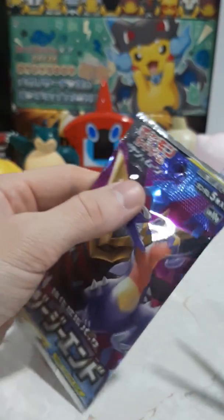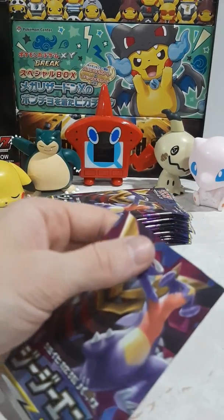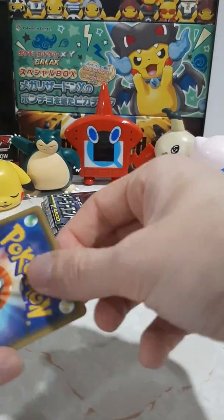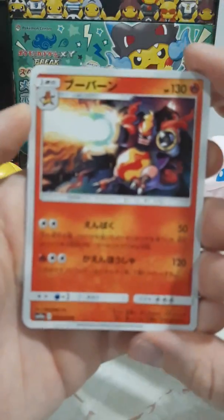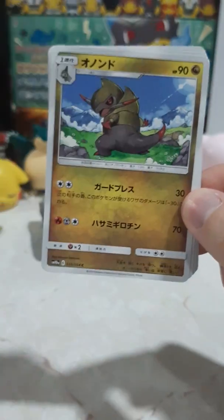I wish they would actually give us more tag teams in this set. It feels like we only get two in this set - they've kind of cut down on them. Because before it was like tons of them, it felt like every other card was a team-up one. Oh, Magmortar, there we go. He's a new one, with big kissable lips, shooting lava beams.